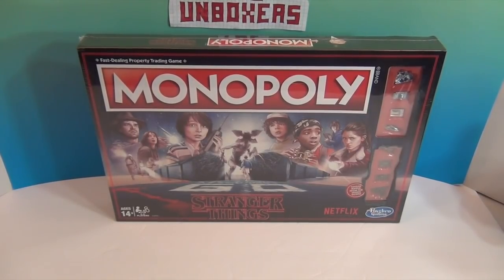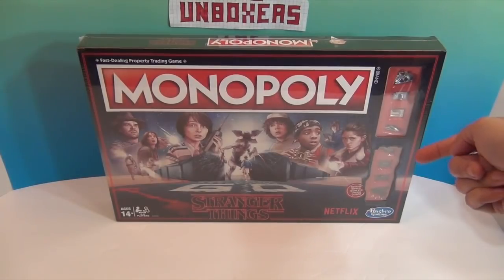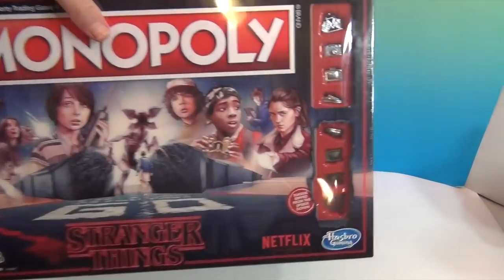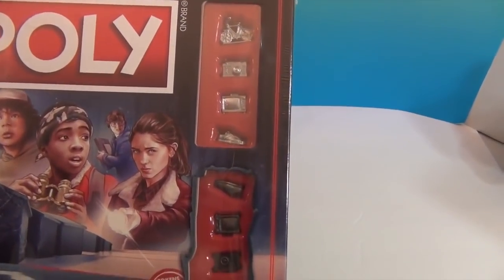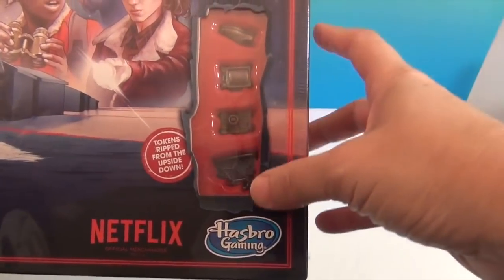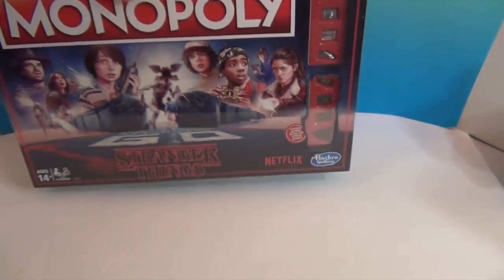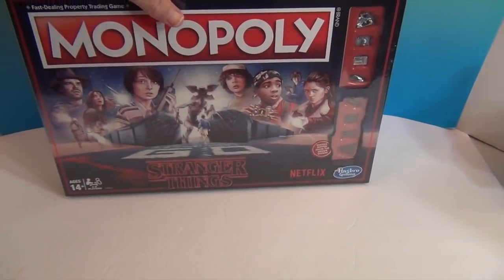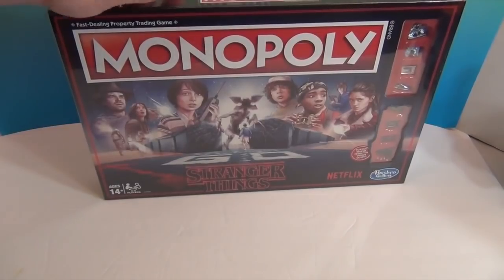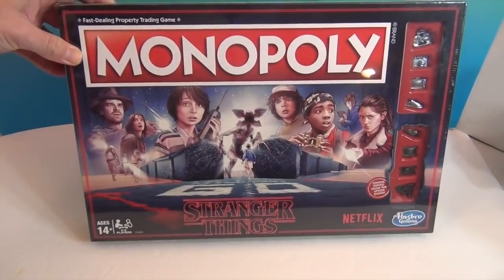I think it would be just as cool just sitting on your shelf. Because look, you have your four Monopoly tokens, and then you have the upside down tokens. I'll give you a closer look. There you have the regular tokens and then the tarnished brown upside down version of them. I just think that's so clever. I just love the cover and everything. They did a great job with this.